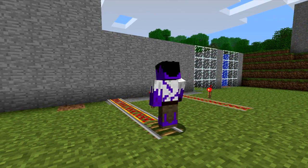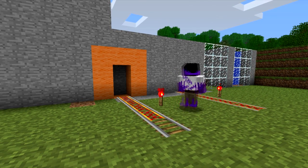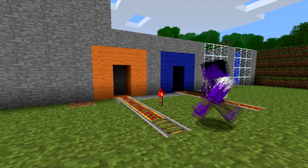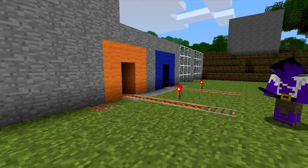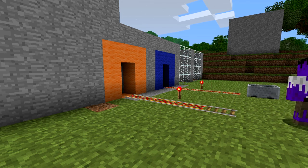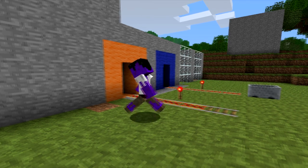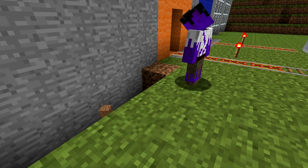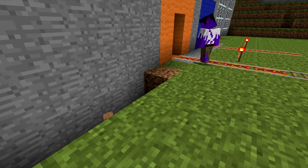Minecarts can go through portals. If I place a portal here and here, get a minecart and place it — you can see it went right through. In one side, out the other. You must also have stone all the way down the wall. You can see this is all stone here. If this wasn't stone, you wouldn't be able to place the portal this far down low.